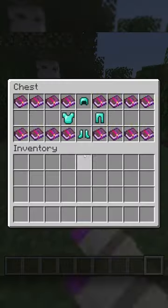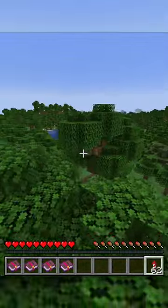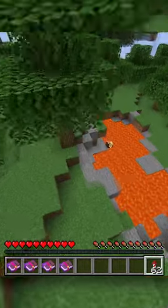First, make a backup of your world and gather all the enchantments you want to put on your armor. Next, go to an area in your world you don't mind being corrupted and turn your render distance all the way down. This will minimize the area of your world that gets corrupted.